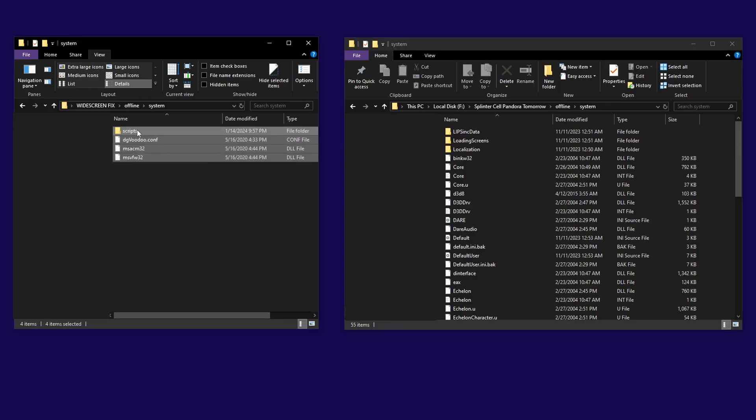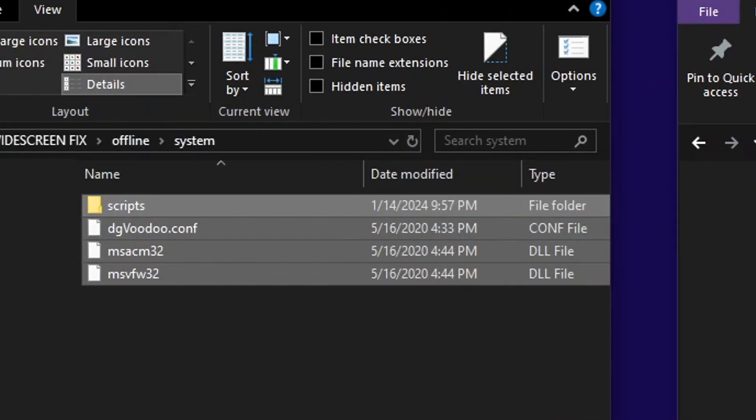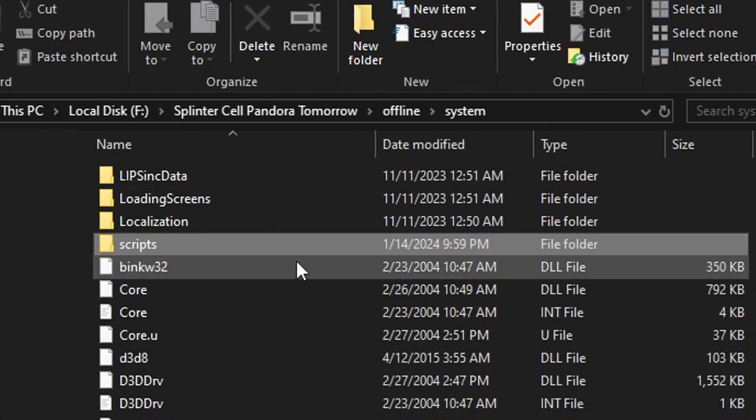Once downloaded, drag and drop all of the contents from the system folder into your game directory's system folder of the same name, as shown in the video. Once you're done, you're pretty much good to go.